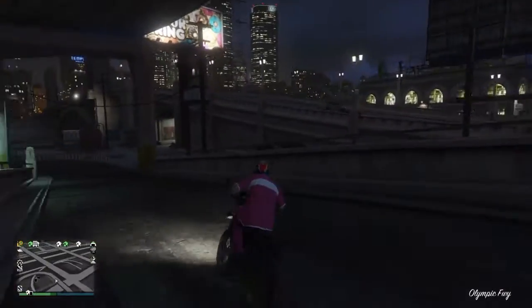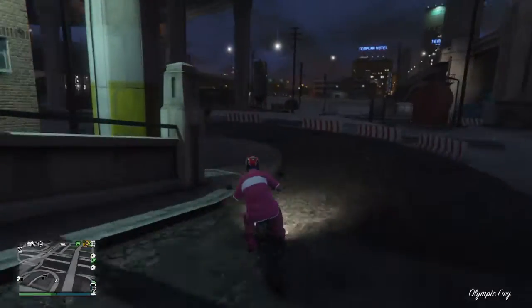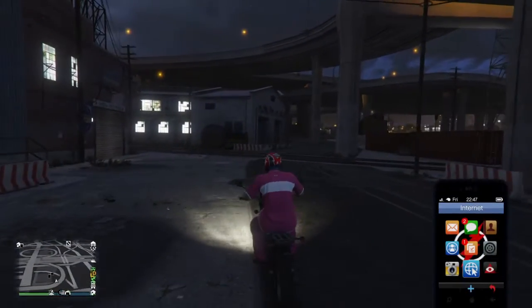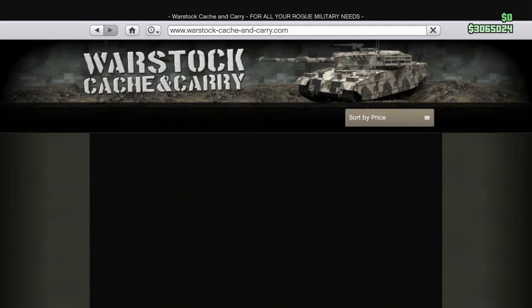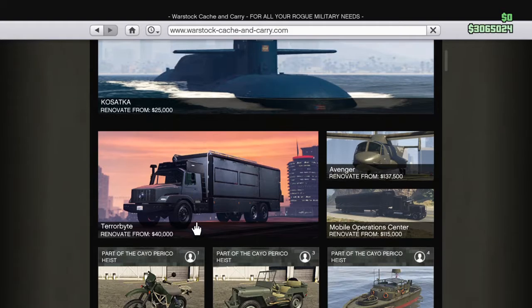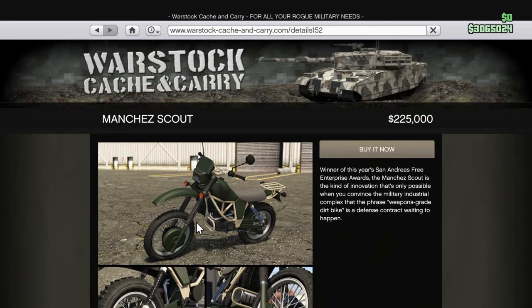So real quick, I'm going to show you guys where you guys can purchase it. And I think it's kind of crazy that you could purchase it on Warstock. I thought it would be a Southern San Andreas vehicle, but it's not. So you can see, here it is — Sanchez Scout, 225K. And it's called the Sanchez Manchester Scout.